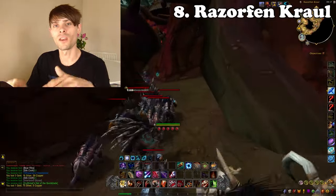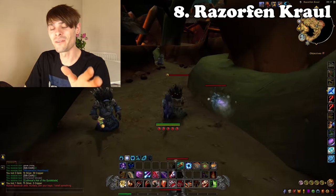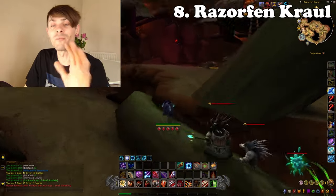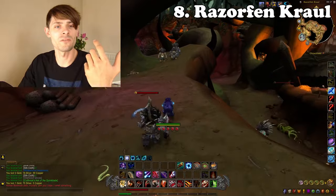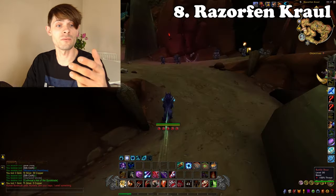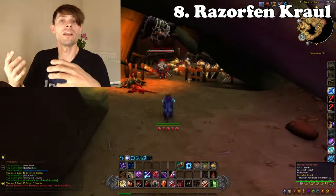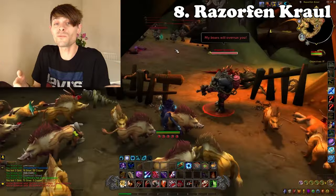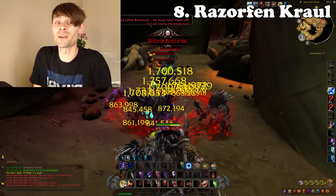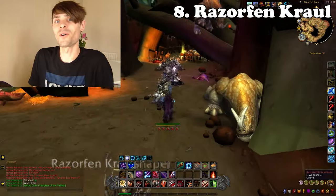Next is my Razorfen Kraul run — a transmog farm, and by far one of the faster-selling ones. Items like the Sword of Decay from Razorfen Kraul and Fisian's Old Greatsword sell really well, along with the Slag Hammer which tends to sell fast too. Overall in the grand scheme of transmog, I find these items sell the most and the fastest, which is why Razorfen Kraul is on this list for reliable gold.